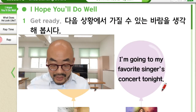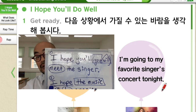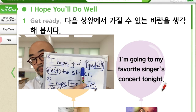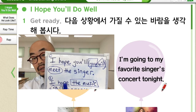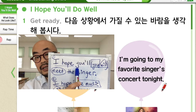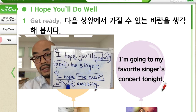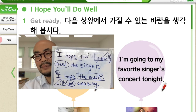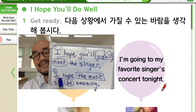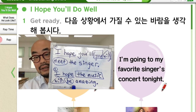Let's go to the next one. I'm going to my favorite singer's concert tonight. So the answer is: I hope you'll — you'll is the shortened form of you will — I hope you will meet the singer. 나는 너가 가수를 만나기를 바란다. Next: I hope the music will be amazing — 나의 희망은 그 음악이 신나는 것을 원한다. Amazing — I hope the music will be amazing. So the order comes out the same again.